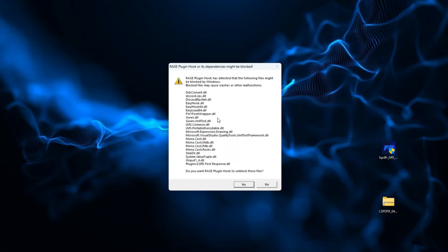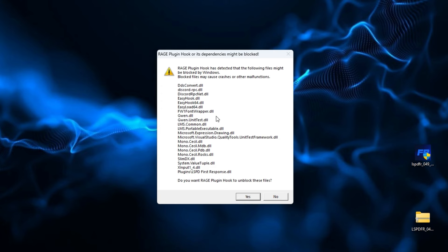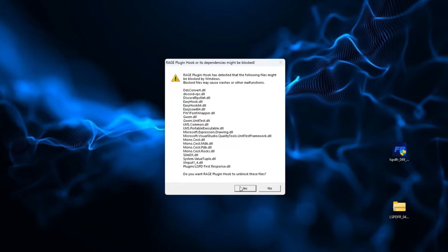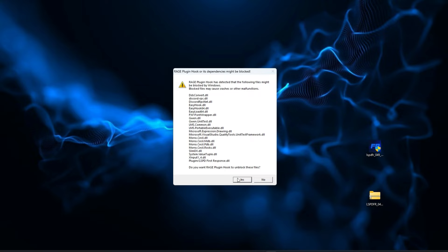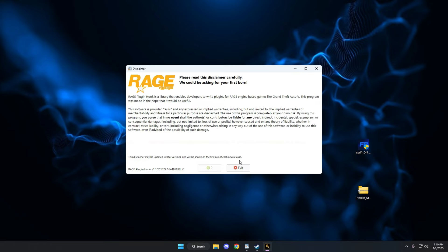A pop-up appeared - this is something Rage Hook does to allow your Windows Firewall to let the necessary DLLs through so you can connect and play LSPDFR. It says 'Rage Plugin Hook has detected that the following files might be blocked by Windows. Blocked files may cause crashes or other malfunctions.' There's a whole list of DLLs needed to play LSPDFR. At the bottom it asks if you want Rage Plugin Hook to unblock these files - click yes. If you don't see this message, you may need to reinstall Rage Hook.